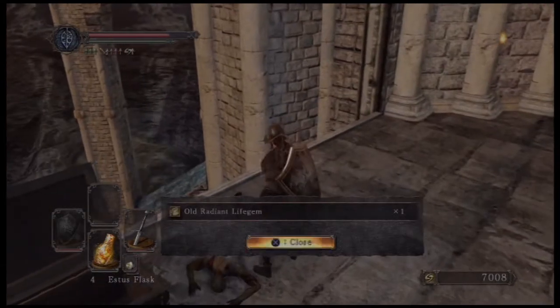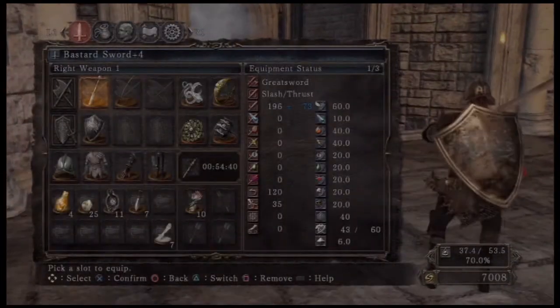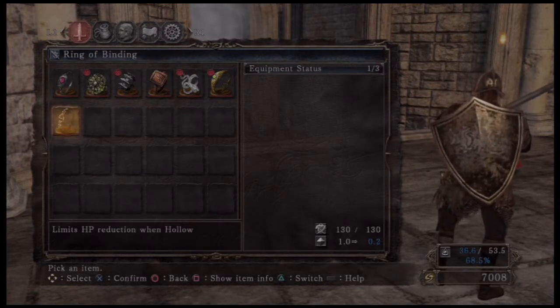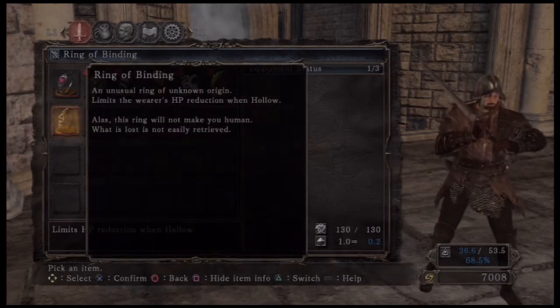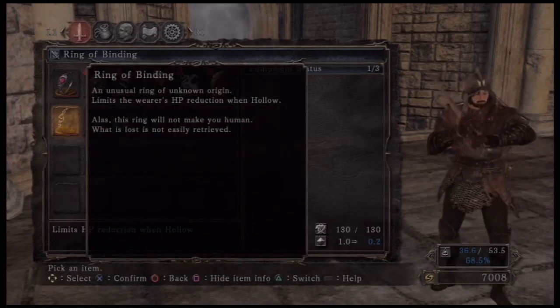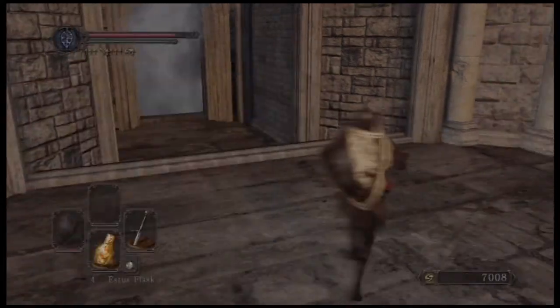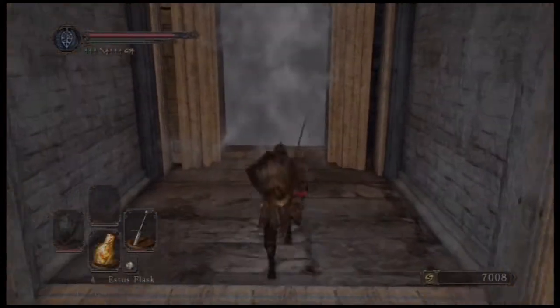Get the chest here at the Cathedral of Blue — Ring of Binding, Human Effigy, and a Radiant Life Gem. The Ring of Binding is actually pretty good if you like staying hollow. It limits HP reduction when hollow, lowering the amount taken away from you when you die as a hollow, and it also restores a little bit of the health you lose each time you die.